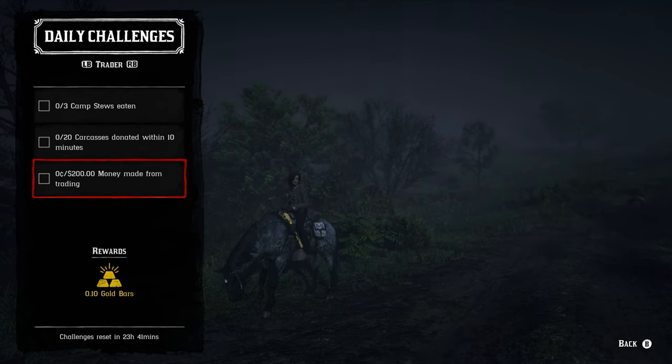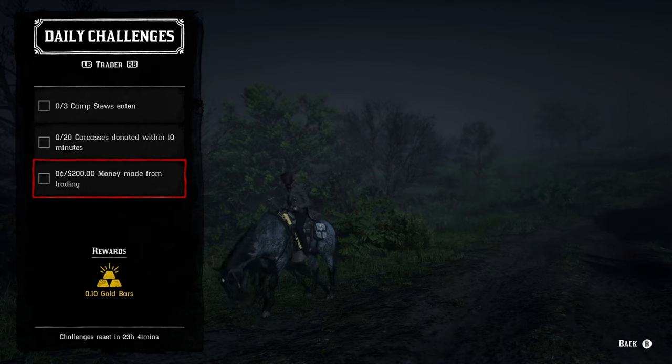For the trader role: three camp stews eaten — I recommend buying the stew pot anyway because it has a lot of advantages. You're going to eat three base quality stews and that's available as soon as you buy the stew pot. For 20 carcasses done within a 10-minute period, I recommend small animal carcasses because the timer doesn't start until you donate the first one, and by the time you've donated the first one you're pretty much done donating the rest. This includes bats, rats, toads, bullfrogs, Western chipmunks, squirrels, crows, and any other really small bird. For $200 money made from trading, as long as you have a full 100 goods to sell, or have a friend with a hundred goods to sell, you can help each other out and make more than that $200.